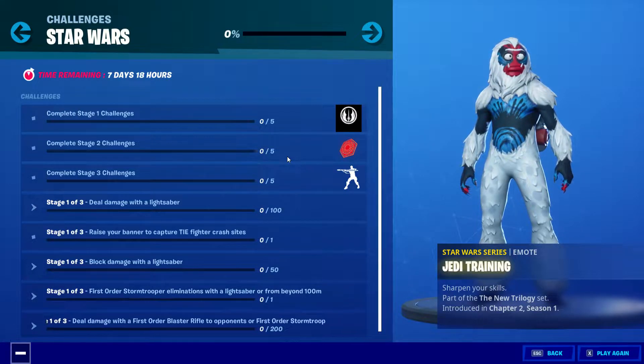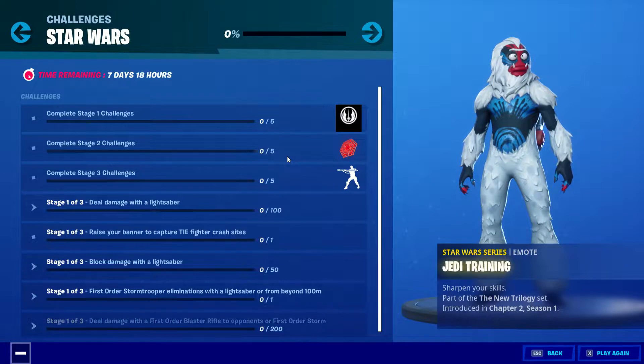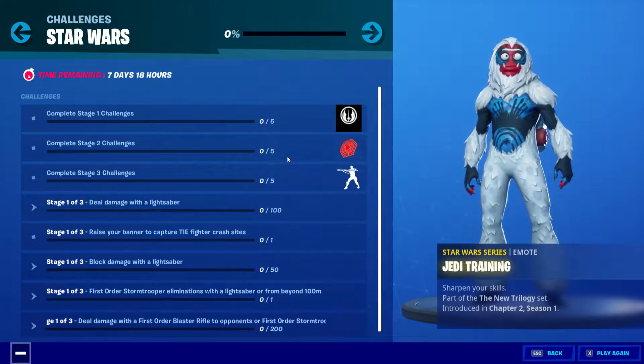Capture tie fighter crash sites and block damage with the lightsaber. First Order stormtrooper elimination with a lightsaber or from beyond 100 meters. And the last one, you have to deal damage with the First Order blaster rifle.